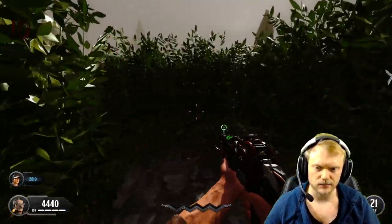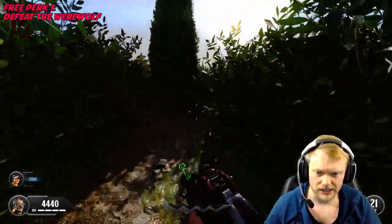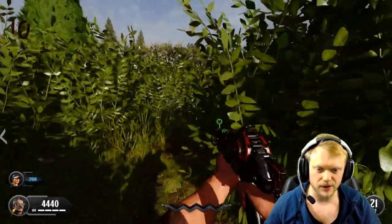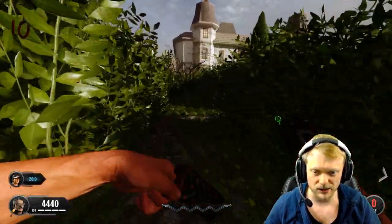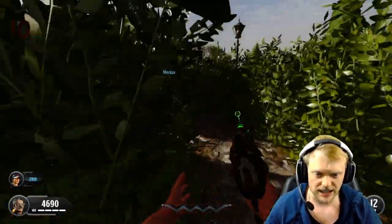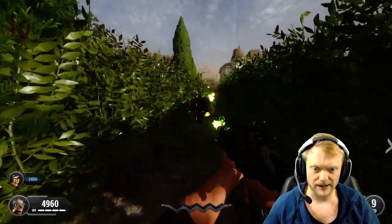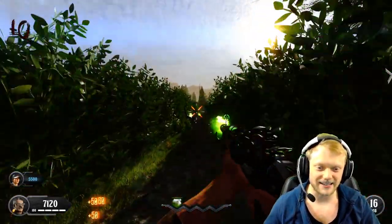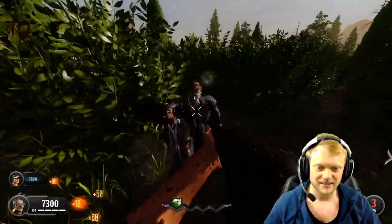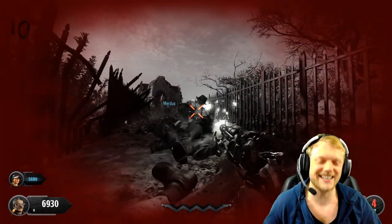Here's our first TNT. I'm going to get enough points to pack-a-punch. Then — oh, the dog round spawned! I heard the wolf. If you kill it, you get a free perk. I found it — oh my god, it's actually a werewolf, not a regular wolf! That was intense, but we got it! I got Mule Kick — first time we've ever gotten that; I only heard of legends about it.